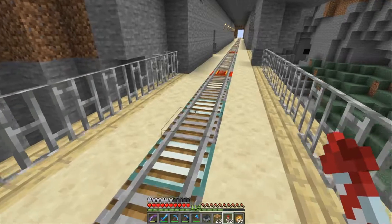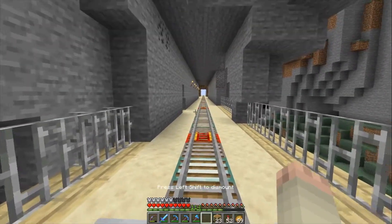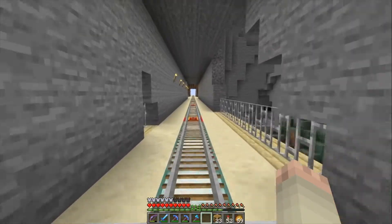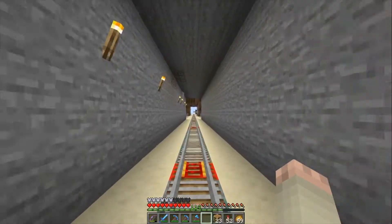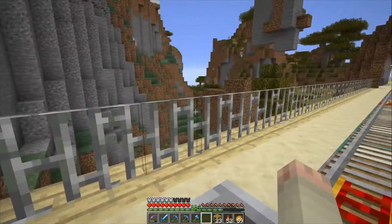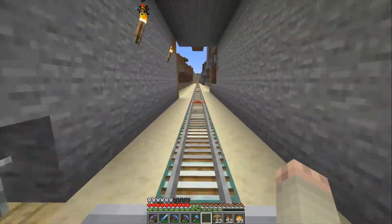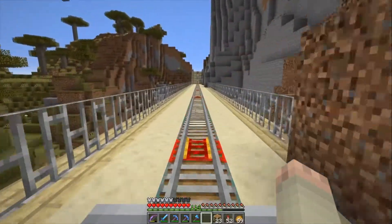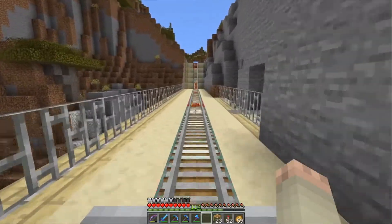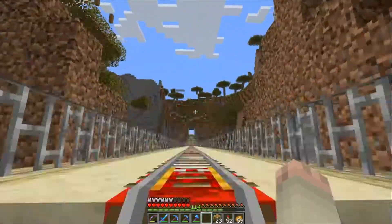Now let's take a mine cart the rest of the way into town. We've got our lovely mine cart system — we'll have to start calling it the FQRS: Family Quest Railroad System, or FQRR.